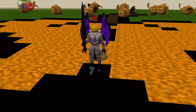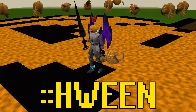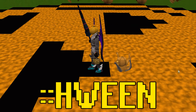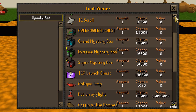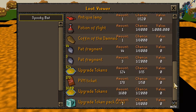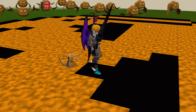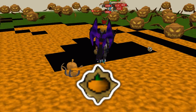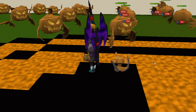To start off, they added spooky bats. Spooky bats can be accessed at the command double colon havin. Simply type this command in game and you will be teleported there. From the spooky bats you can get many good items, even the spooky bat pet which looks super cool. They also drop double damage scrolls, double drop rate scrolls, $10 launch caskets, and much more. The spooky bats is also a very good way to grind kraken tokens to access the spooky kraken. You can also get $1 scrolls from the bats.